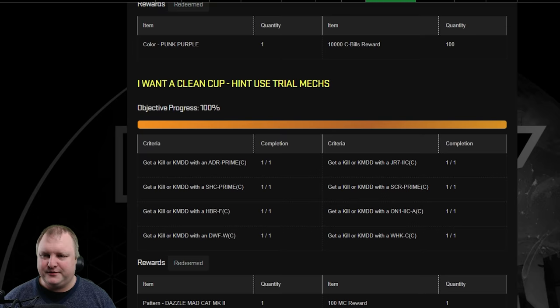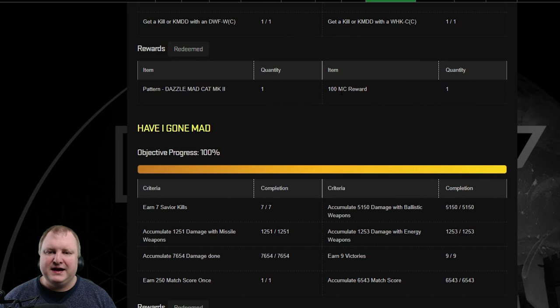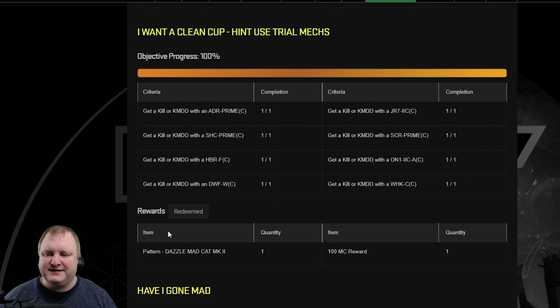The next up is going to be the one that a lot of people will be struggling with a little bit. Hint: use Trial Mechs. That's actually a good hint because a lot of people would not think about that. You will have to get a kill or kill-most-damage-dealt in all the Clan Trial Mechs: the Adder (PPC build), the Shadowcat (PPC build), the Jenner 2C (SRM6 build), the Stormcrow Prime (Lerm 40 and small lasers — might be a little more difficult), the Hellbringer, the Orion 2C Alpha (great for brawling), the Dilewolf W, and the Warhawk Charlie. Once you do all of those, you get a Dazzle Mad Cat Mk2 pattern and 100 MC.